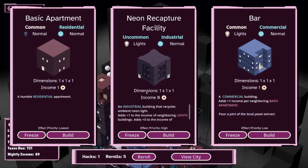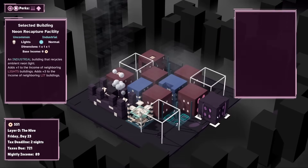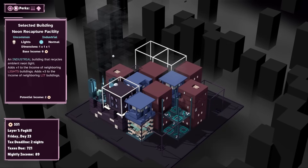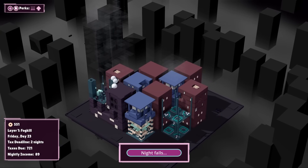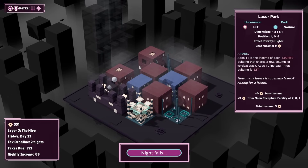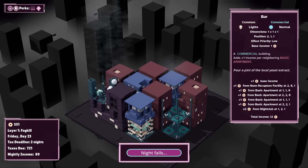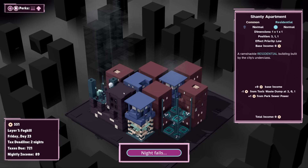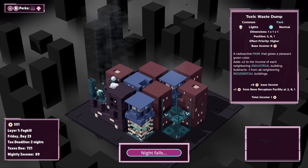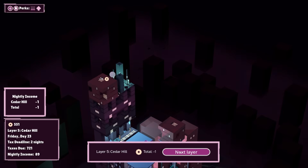Adds plus one to the income of neighboring lights buildings, adds three to the income of neighboring lit buildings. So this is going to give us three income. Let's put it right there — that should allow us to make money in the laser park. Neon recapture facility at the nightclub, neon recapture facility at the laser park, and at the bar — that's actually pretty decent. That is going to give us a legitimate amount of income. Plus, we get a bonus from being next to the toxic waste dump — that's exactly what you need next to a neon recapture facility.